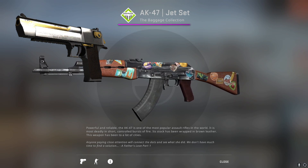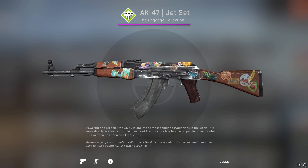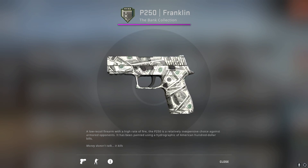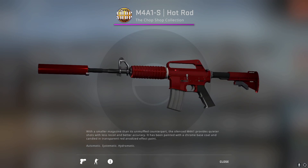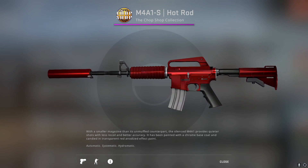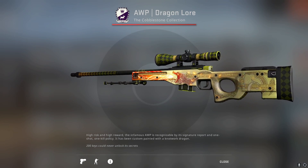Some people might say the Pilot is better, but I think they're both really good high tier skins. This is the classified — the one and only classified skin from the Baggage collection, so I had to go with it. For the Bang collection, we got the P-250 Franklin, a very nice skin. For the Cash collection, we have the Galil AR Cerberus. Moving on to the Chop Shop collection, we got the M4A1-S Hot Rod, and obviously for Cobblestone, the Dragon Lord tops the list.